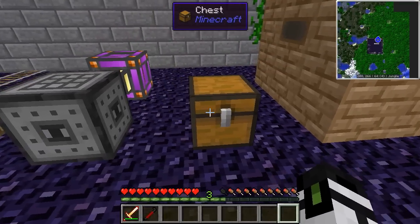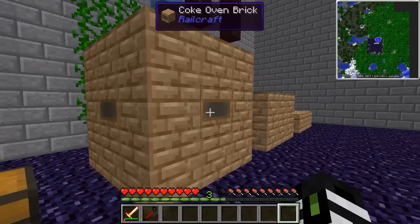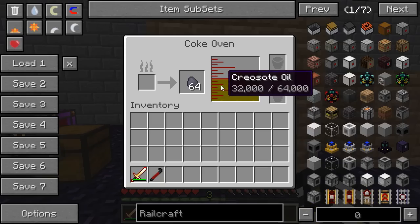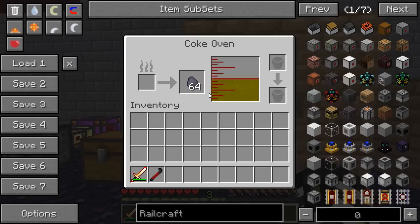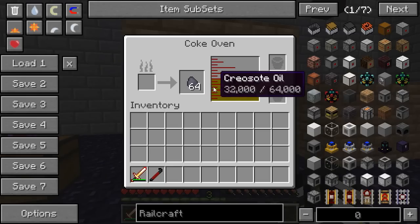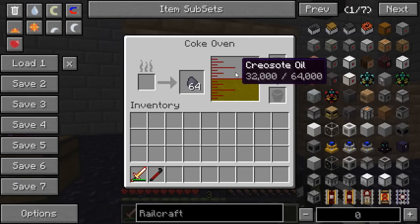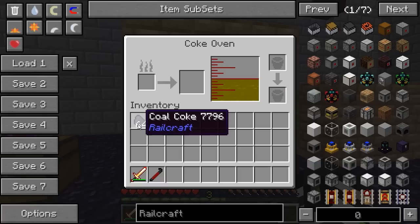A multi-block structure is like if you took a chest and put another chest next to it and now it's a double chest — it all acts as one machine. I put a bunch of coal in here when I first started building and it finished, which shows you how long it took me to build everything. It gave me creosote oil and coal coke. You can get the creosote oil with buckets or pipes, and coal coke is essentially coal that burns a little bit longer than normal coal.